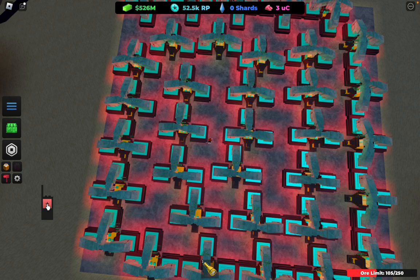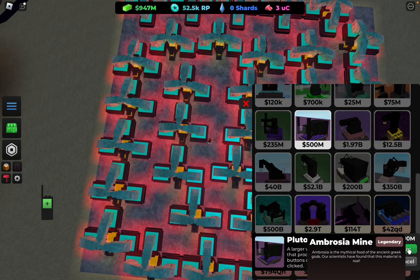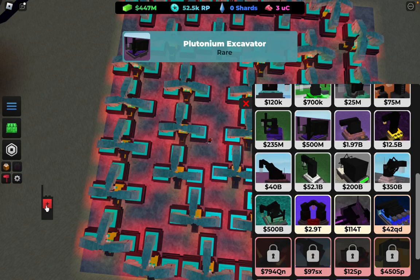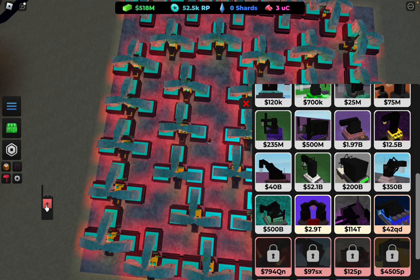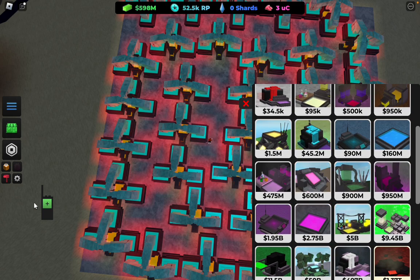We are getting lots right now — 500 million. Now you want to get the Platomium excavator. Then you also want to save up for the new furnace, which is the cell processor. Just keep spamming those.